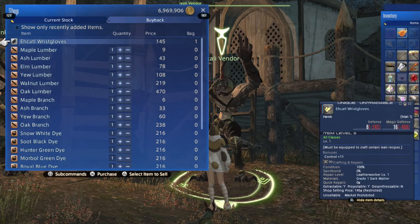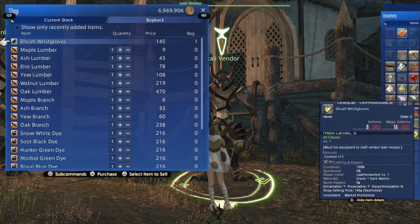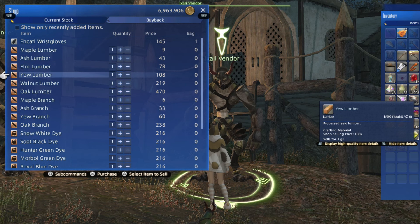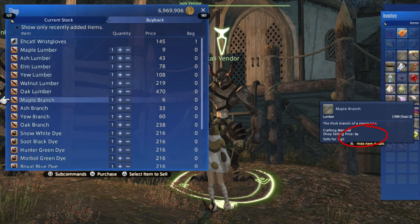This is the inventory of the merchant. The variety of items he carries unlocks as you progress in reputation. Anything that says restricted can't be purchased at a regular vendor.